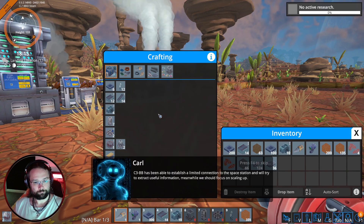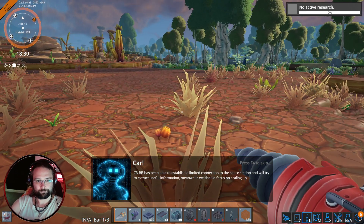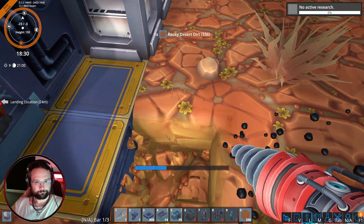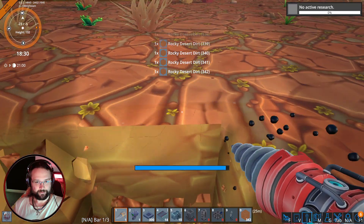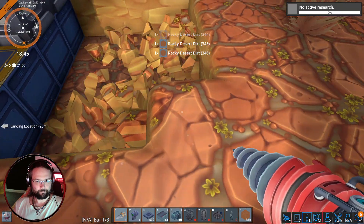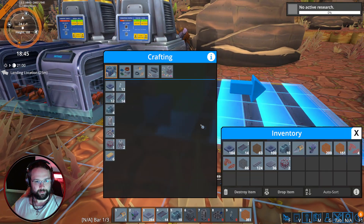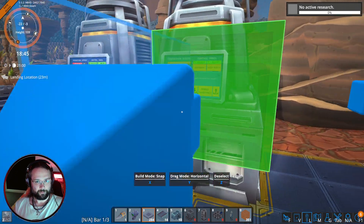C3-BB has been able to establish a limited connection to the space station and will try to extract useful information. Meanwhile we should focus on scaling up. I think I am actually going to swap these belts around. Let me count how many tiles we've just dug out. Let's just have four. Can I get a couple more smelters please?